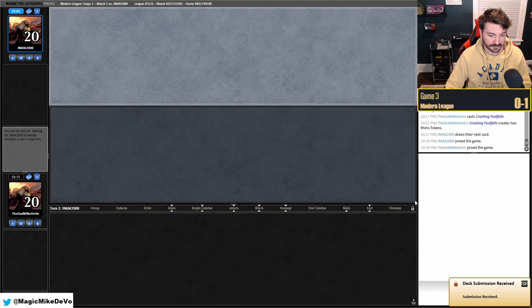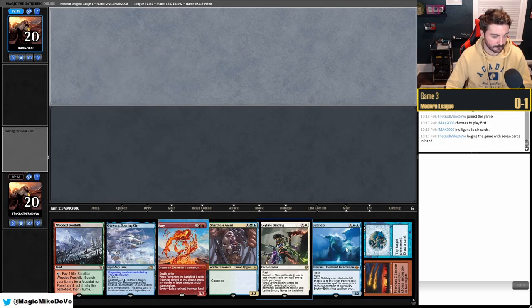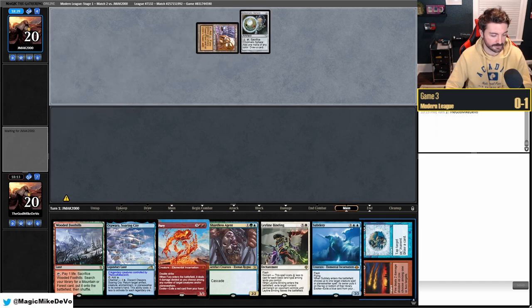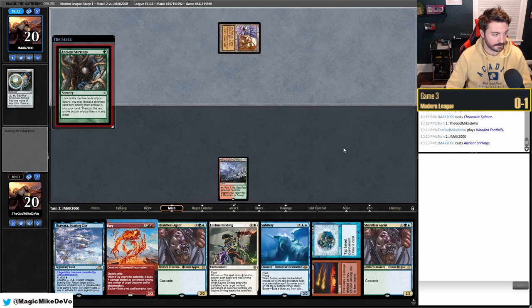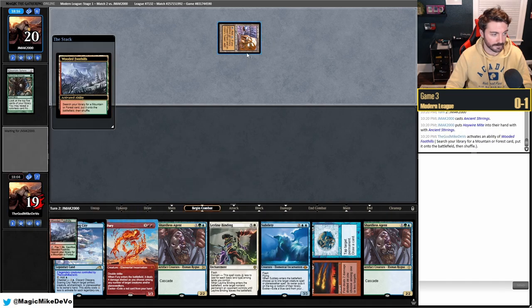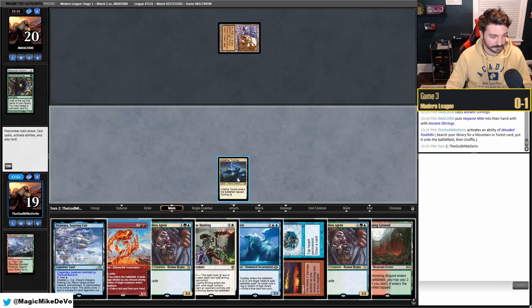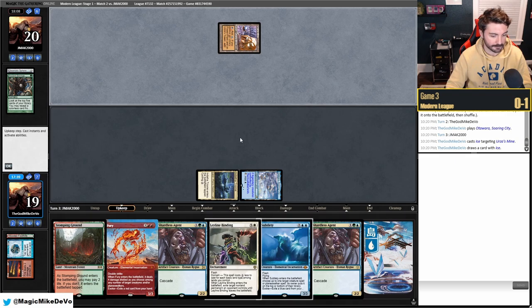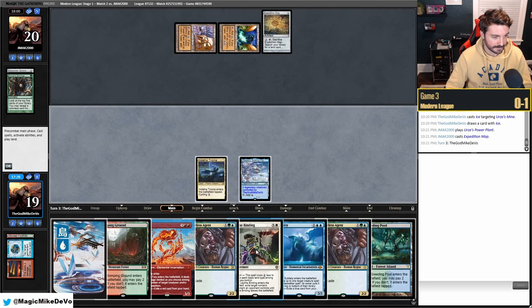We're on the draw for game three, mulliganing to six. The hand has turn one Triome and turn one Indatha — we have Ice as three looks plus Ancient Stirrings for them. We're on the draw so extra hard. We get Indatha Triome and fetch. They're on a one-lander with Sylvan Scrying — unbelievably greedy keep. We Ice their mine. They top-deck Power Plant.